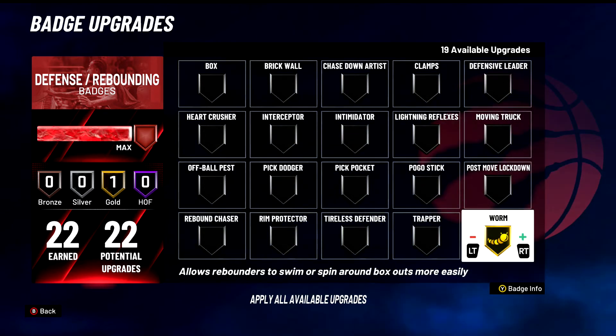Worm — A tier badge for sure. Allows rebounders to swim or spin out around box outs. With people running low box, Worm will go ballistic for you. Do you look cool using Worm when no one else is using it? No, you're wasting badges on Worm. But it is viable, so I have to be honest with it. A tier badge.